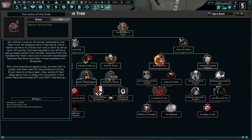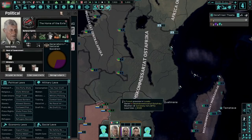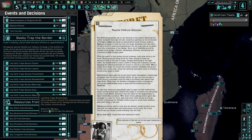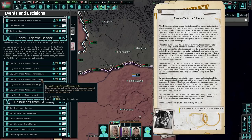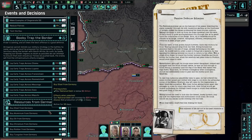Our officer corps is selected by the SS from its headquarters in Germania, which means we have no choice over who is sent to serve here. This has resulted in our officers being mostly exiles from the SS, removed from the mainland for their views not in line with mainstream national socialism and their mixed loyalties with Burgundy. Still, this could be an opportunity as their skill is great and their zeal for the protection of the Aryan races is without peer. Some of their ideas about how to deal with corruption in the other Reichskommissariats are very, very interesting.